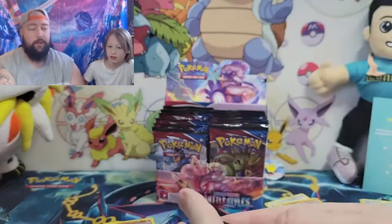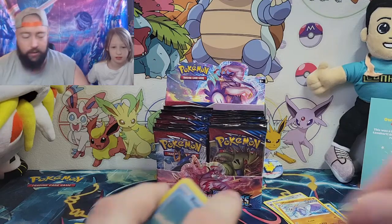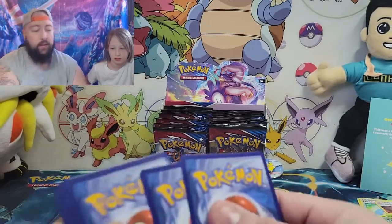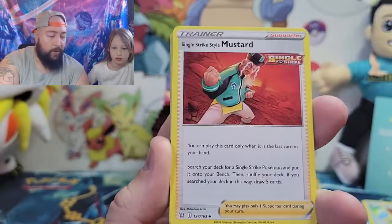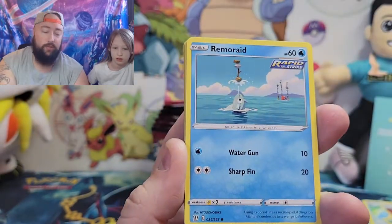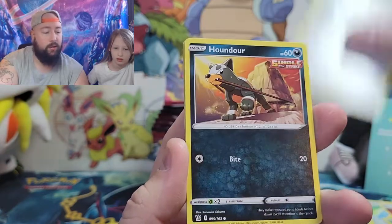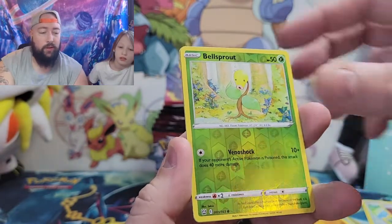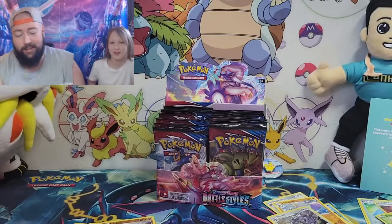I'm gonna go with the Empoleon, hopefully we get something good. There's the code card, good luck to whoever gets that. Energy, Grumpig, Mustard, Spheal, Remoraid, Cubone, Ponyta, Houndour, Shank — Aurora's hollow Bellsprout — and for the rare, finally got a hollow! Hollow rare Celix — all right, I'll take it!